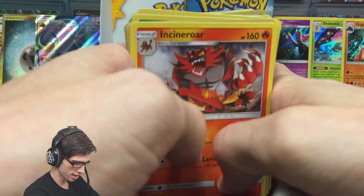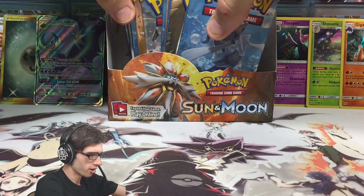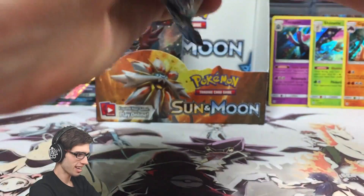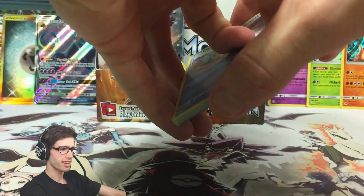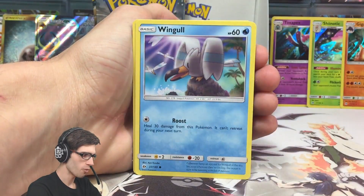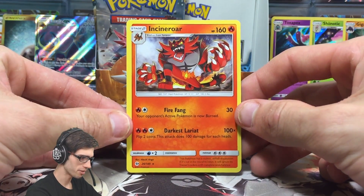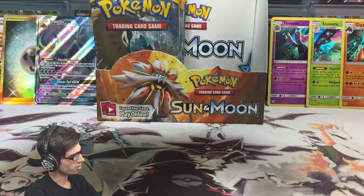That wraps up the left-hand side of the box. Here's all our bulk neatly stacked over to the left-hand side - we need to make room for the right-hand side of the box. Now starting the right-hand side: we've got a Bounsweet, Lilipup, Dratini, a Wingull, Water Energy, Araquanid, Spinarak, Ilima, a Molar Reverse Holo, and an Incineroar Regular Rare - 160 HP with Fire Fang and Darkest Lariat. Talking about Incineroar, we've got the Incineroar pack art - can we get the Incineroar GX? That is the question.